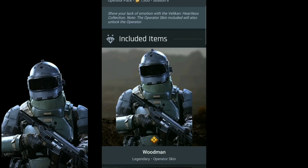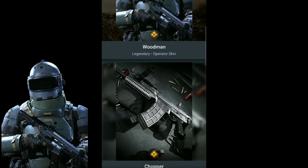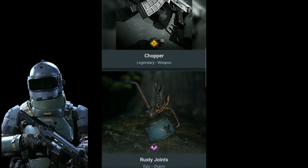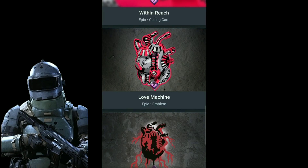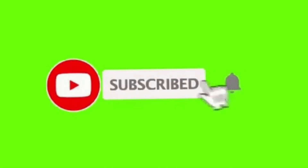Bender from Futurama is in this, which is crazy because Bender's character wouldn't shut up, yet this character is a mute. Oil can heart — that's a Wizard of Oz reference. Look out for that Damascus video by subscribing, clicking notifications on, and I'll see you in the next one.